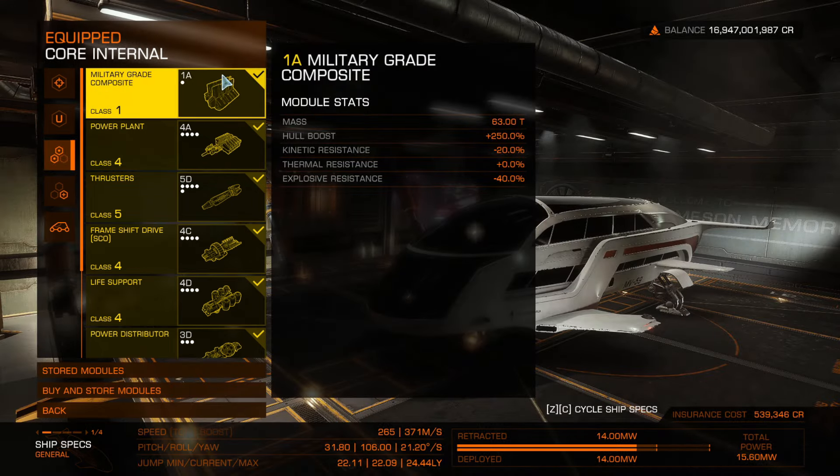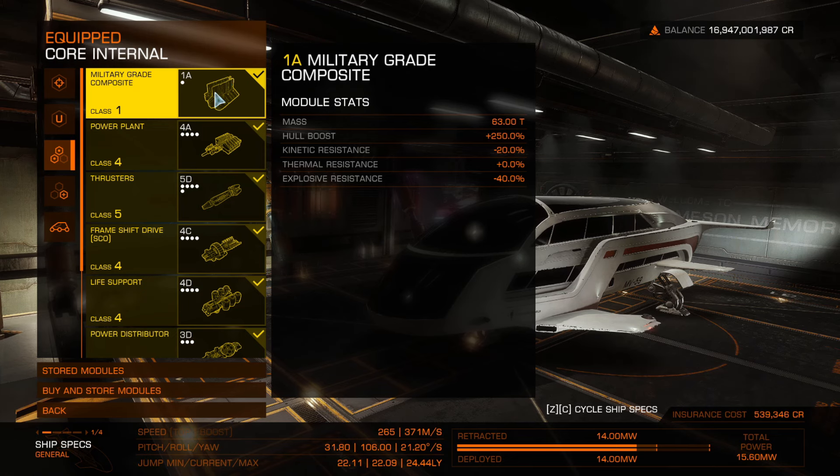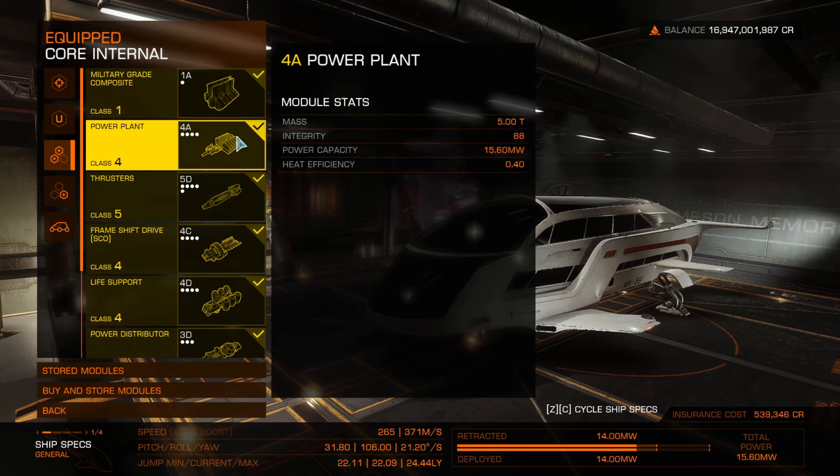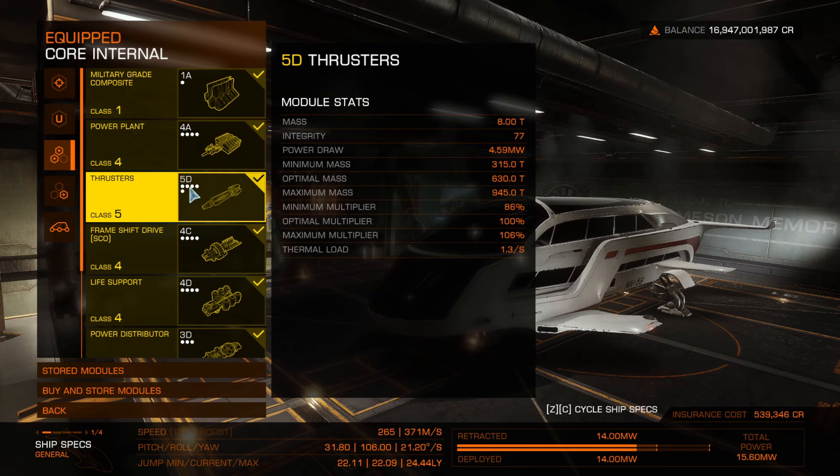Military Grade Composite — I've put a shield on this now, but it's arguably not needed. It does help with heat management, because the heat will eat through your hull if you let it. But if you use the drive correctly it won't do that, so it's there as a safety precaution. A 4A power plant for the shield.